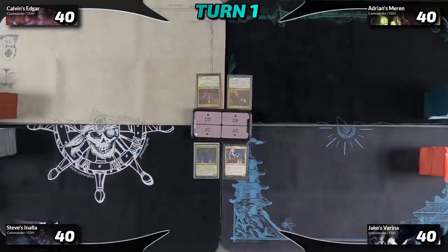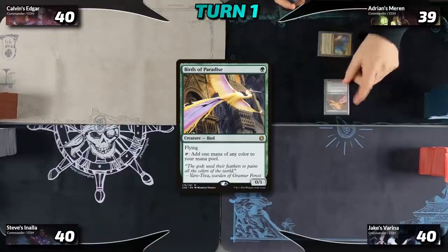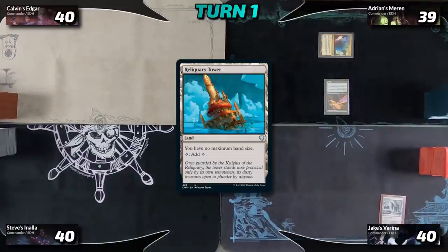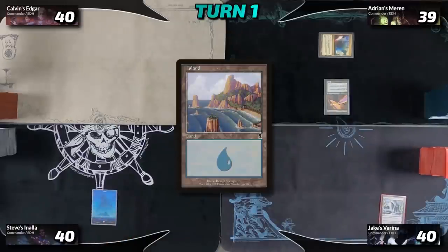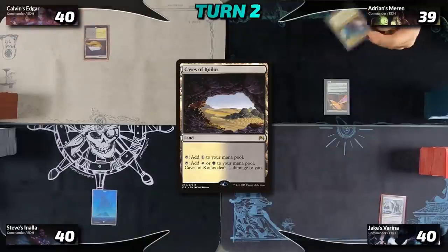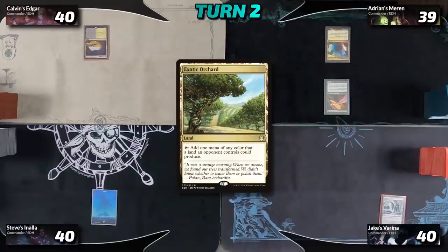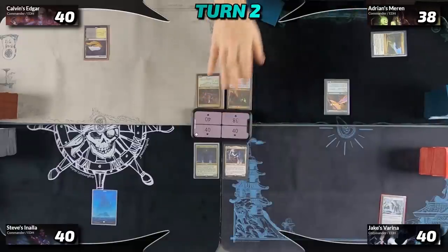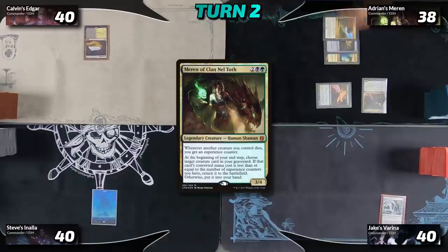I win the die roll. I lead by drawing a card, play Mana Confluence as my land for turn, tap it for green — losing a life — to play Birds of Paradise, then pass to Jake, who drops Reliquary Tower and passes to Steve. Steve drops a Basic Island, then Calvin draws and plays Caves of Koilos. On my second turn I play Exotic Orchard, tap it for a colorless to play Sol Ring, then lose a life to Mana Confluence, tap that for black and Birds for green, and play Maren of Clan Nel Toth.